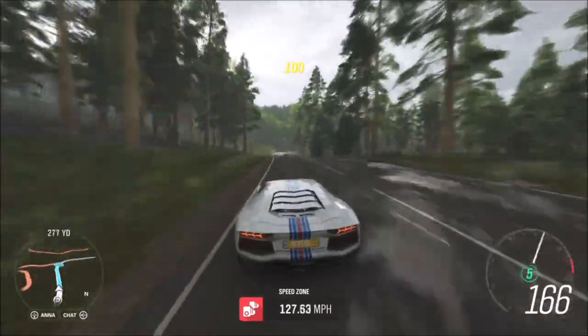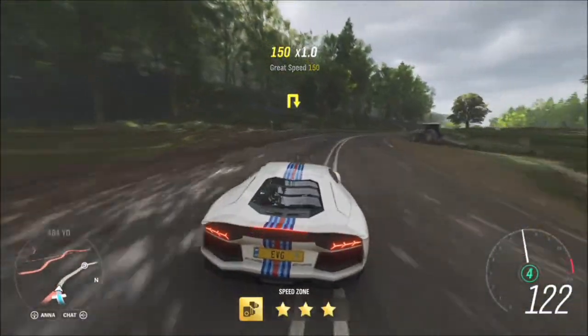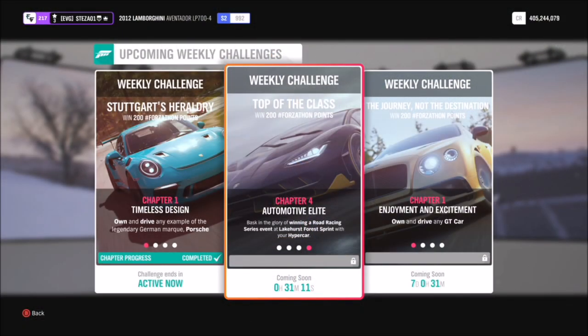You can do this on whichever speed zone you want across three different ones, but I find the Forest Green speed zone is definitely the quickest and most definitely the easiest one regardless of what car you're in.